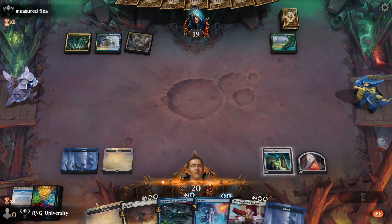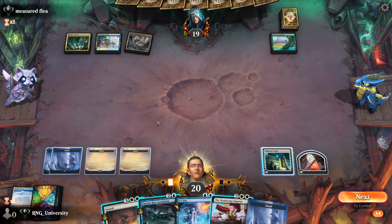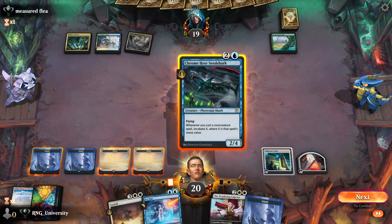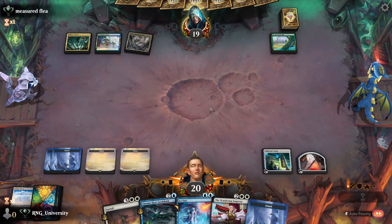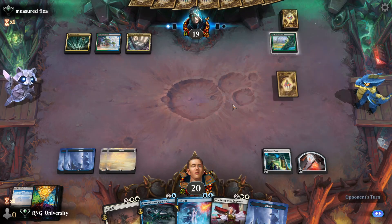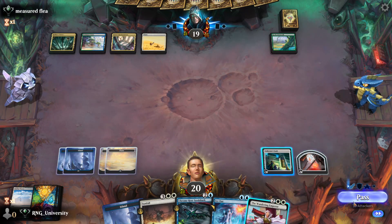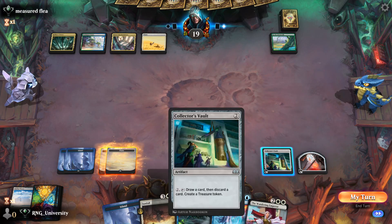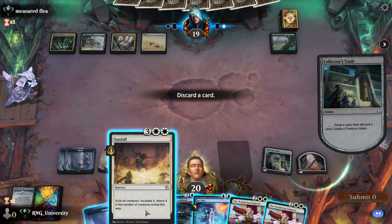Treasure! If we play the Shark here, can we still Ice Out? We'd have to sacrifice our Collector's Vault to Ice Out. Then the Shark just gets killed — I don't think that's good. First opponent is already at Trix Effect. Do they want a Wandering Emperor? They don't — not yet, anyway.